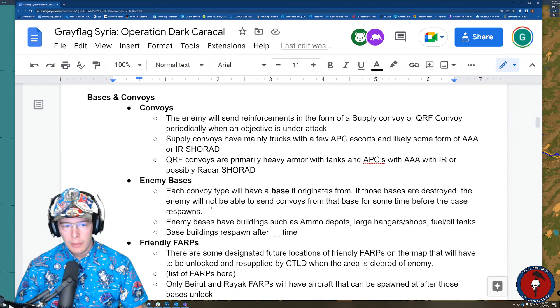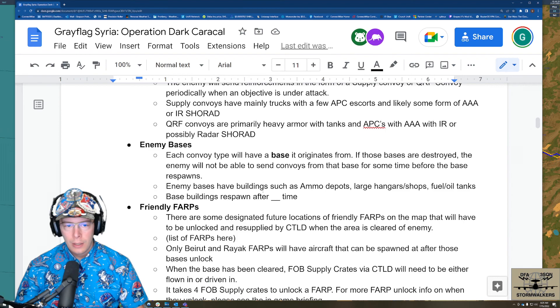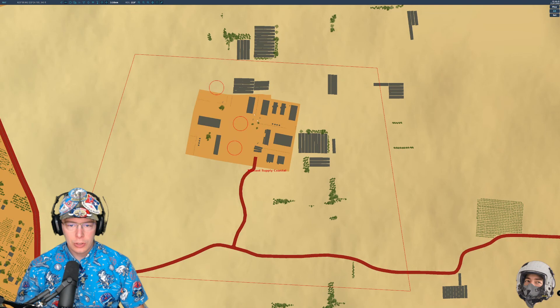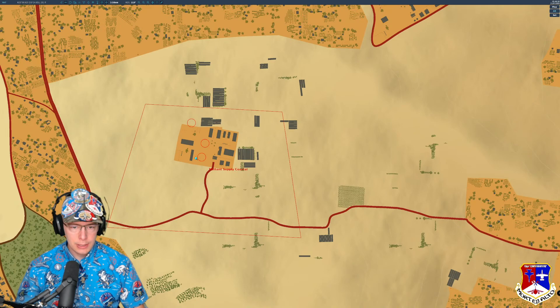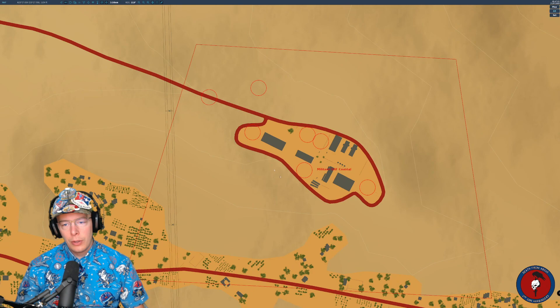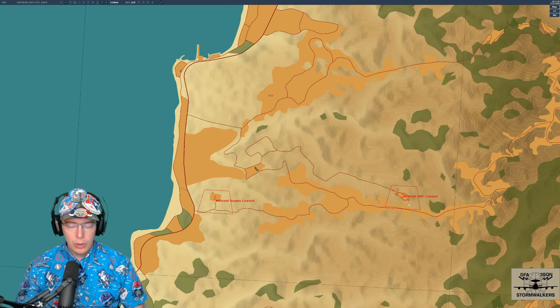Enemy bases have buildings such as ammo depots, large hangars, shops, fuel, and oil tanks. The circles on the map represent buildings. If we kill all those buildings in a base, they will not be able to send reinforcements or convoys from that base. So there's another thing to do: knock out the enemy's resupply ability. Most of the time it will take penetration bombs depending on what building it is — that's a good strike mission right there.